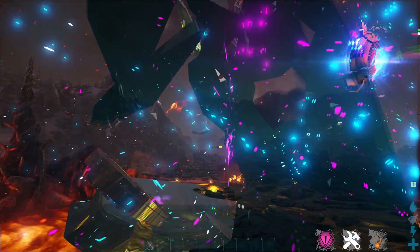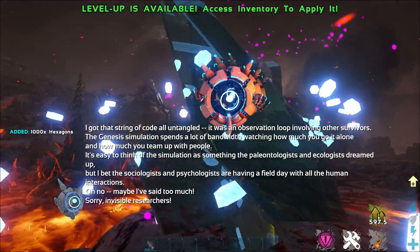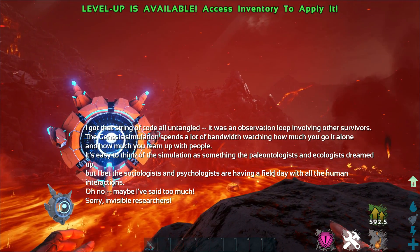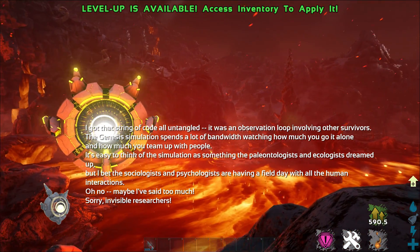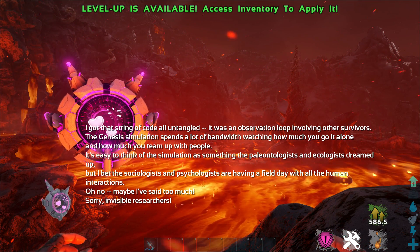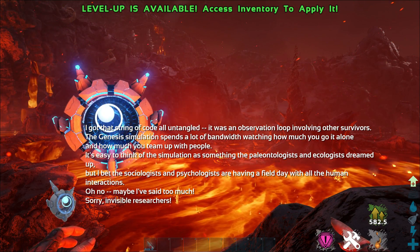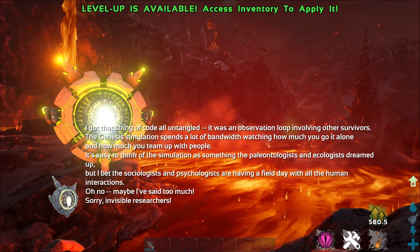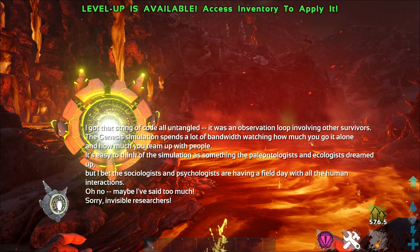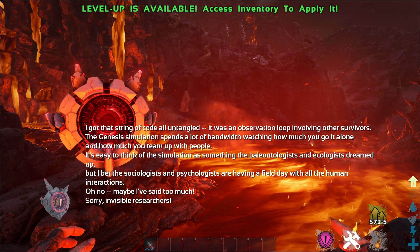Two boys! I got a string of code all untangled. It was an observation loop involving other survivors. The Genesis simulation spends a lot of bandwidth watching how much you go it alone and how much you team up with people. It's easy to think of the simulation as something paleontologists and ecologists dreamed up, but the sociologists and psychologists are probably having a field day with all the human interactions.